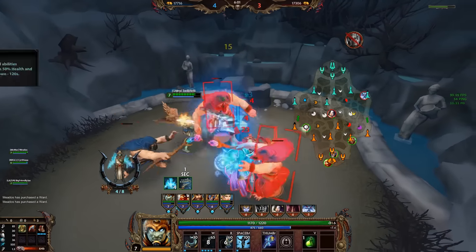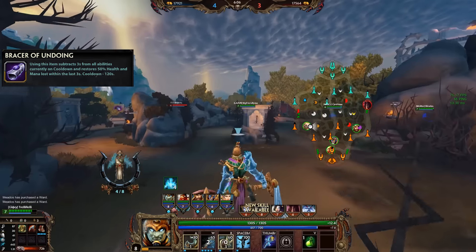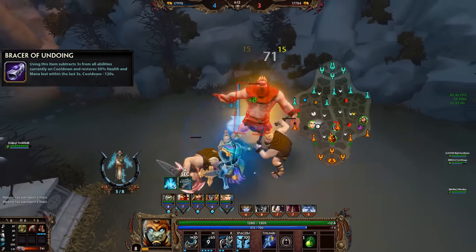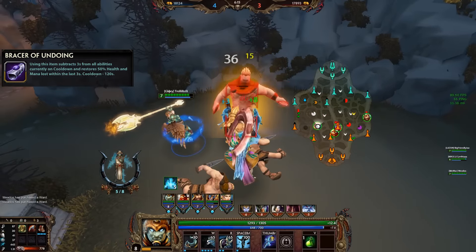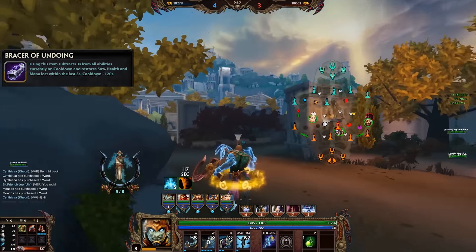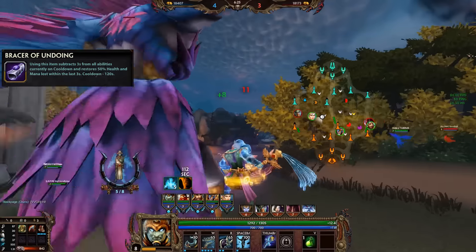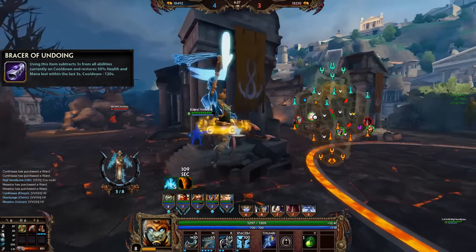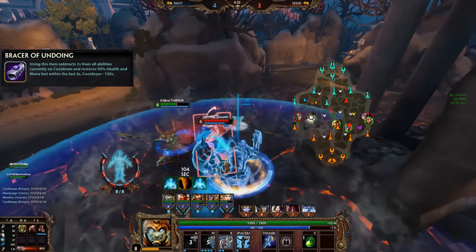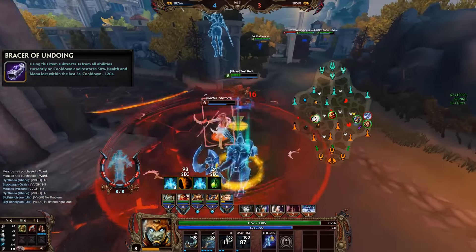The next one is Bracer of Undoing. This is one of the relics I would say is generally on the weaker side. The effects sound really nice, but you have to put them in perspective. In its non-upgraded state, you get 50% of the health and mana back that you lost in the last 3 seconds. The main use here is the health, but if you were to get Aegis instead, you would completely negate any damage for 2 seconds, instead of just getting 50% of the last 3 seconds back. For most characters in most situations, Aegis is simply the better choice, because you can't die in the first place, whereas with Bracer you can still die if you don't time it right.